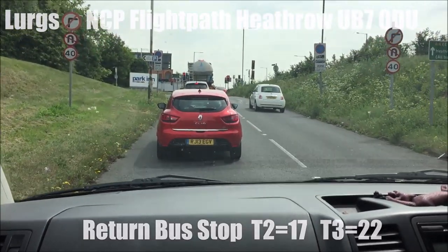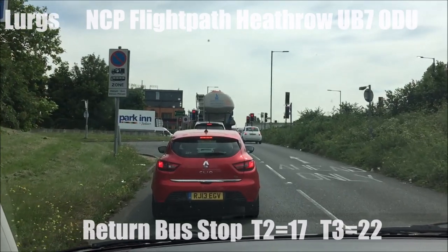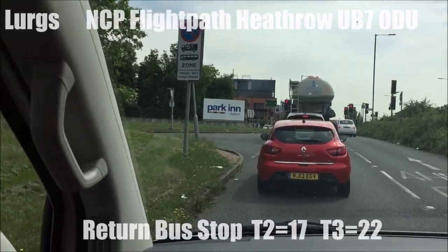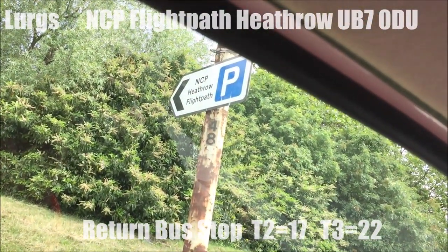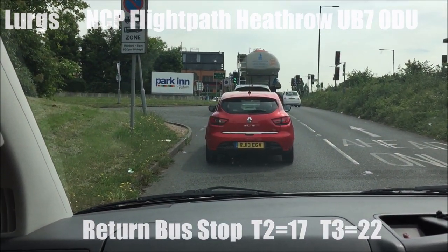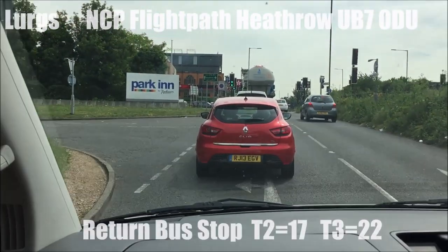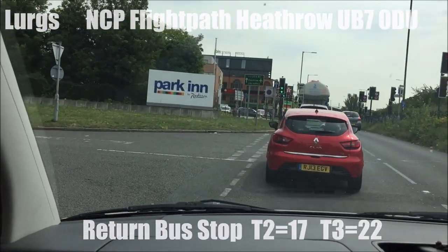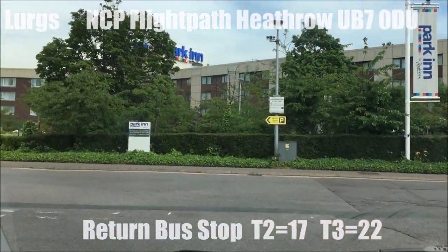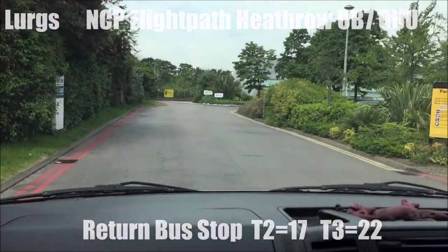Now if you look on this lamppost on the left you've got a sign informing you of the NCP flight path car park. So you're basically turning left here where you've got that big "Park In" sign — so turn left here and then you're immediately turning left again, and just follow the road onwards to the end.